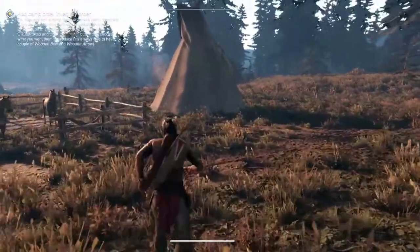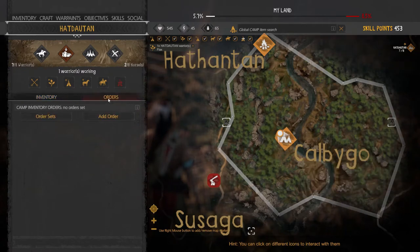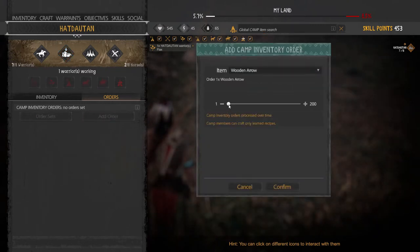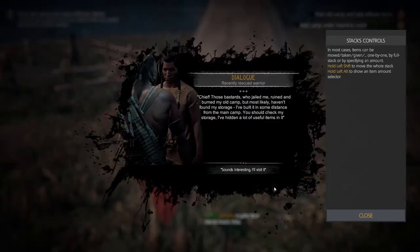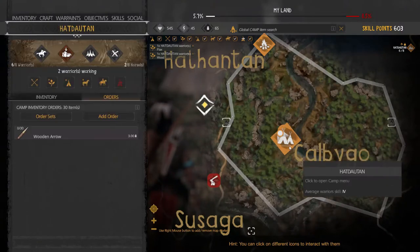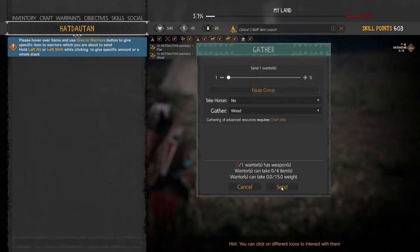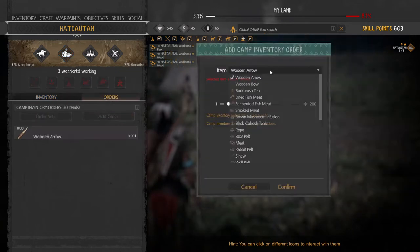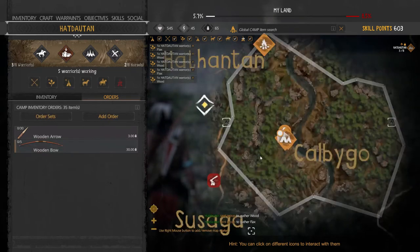Another very useful thing: you can also tell warriors to craft certain things. Click on the camp menu, go to orders, and add an order. For example, let's make sure we have some wooden arrows in stock — about 30 should be enough. Since we have quite some warriors, let's also gather some wood and set an order for five wooden bows, so they will have something to defend themselves.